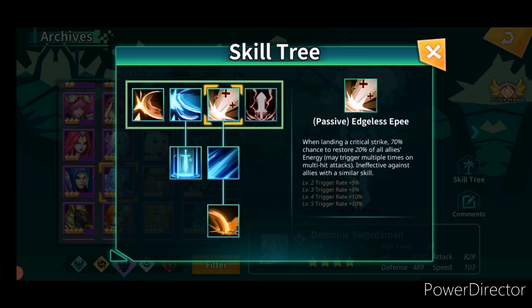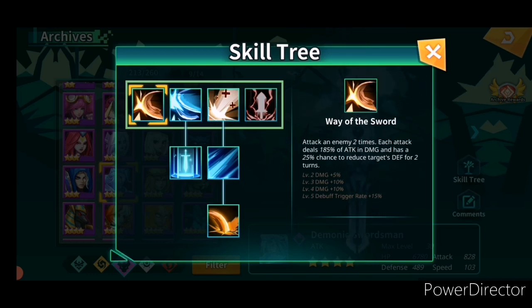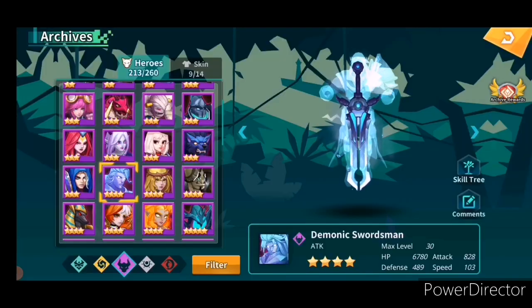As you can see, this unit hits two times, which means it restores 40% of your ally's energy — that's really a lot. This unit is very useful early for Catacombs, Dreamland, and Spire, as long as you get Yuki, about whom I will also talk in the next video.